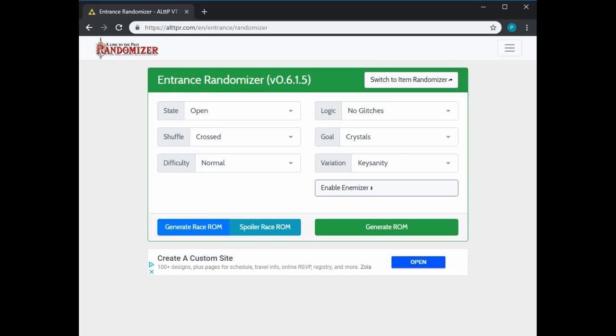For your variation, you want Key Sanity, which simply means that all the big keys, small keys, maps, and compasses are shuffled throughout the world. Key Sanity pairs very well with crossed entrance shuffle, similar to inverted mode. One of the things that makes inverted so tough is that you can be forced into, say, a three-heart hammer Blind or fighter sword five-hearts Moldorm — very difficult early game fights. Entrance shuffle can do the same thing, but when you add Key Sanity, you add more logic checks that have to be fulfilled before you're put in front of, say, Ice Palace or Skull Woods. So Key Sanity pairs very well with crossed shuffle.